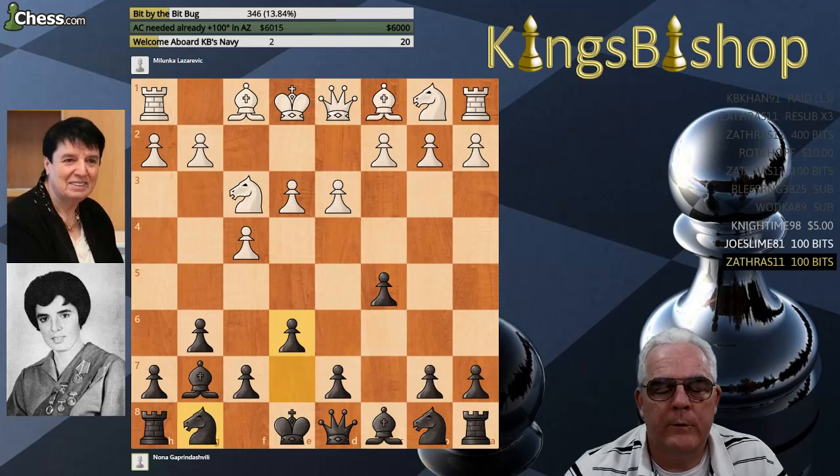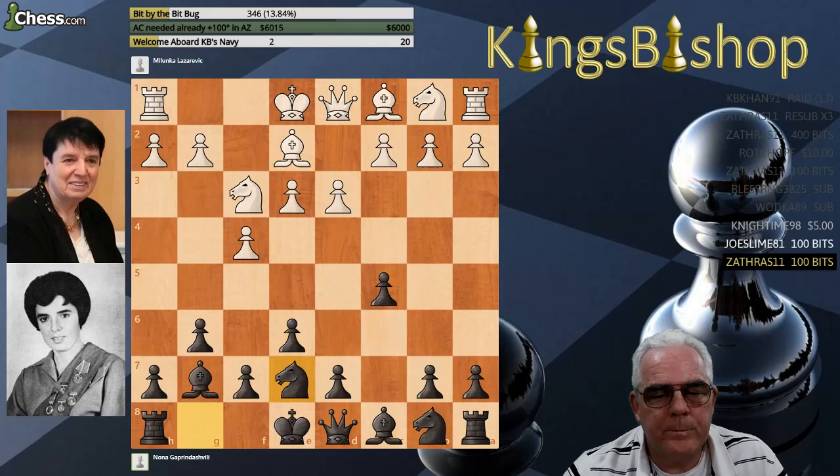This is actually the first unique move. But I've seen a similar structure in other games, where the point is the player of black does not want to obstruct that diagonal, and therefore plays e6. Though it creates a hole, it gives you a place to put your knight. That's the idea.